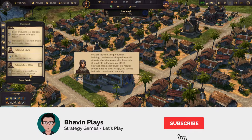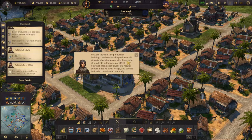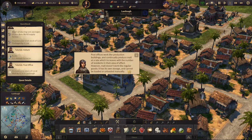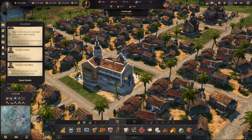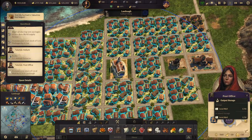The post office works like a production building and continuously produces mail at a rate which increases with the number of residents in its effect area. However, mail doesn't work like regular goods — it has its own storage and cannot be loaded or unloaded. So stock increases by mail by three.